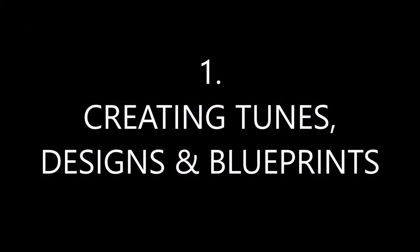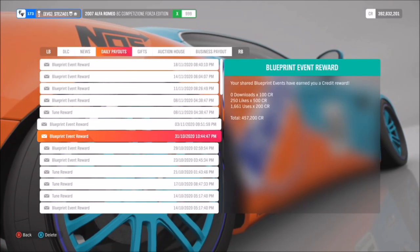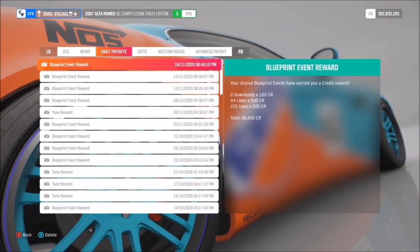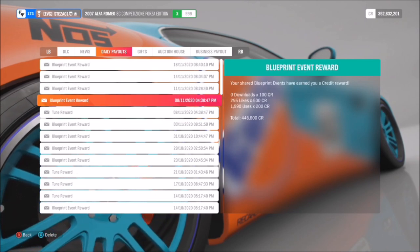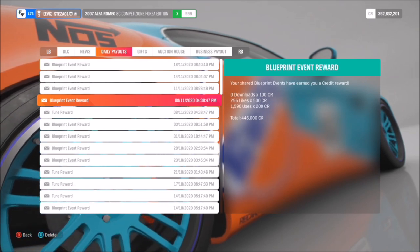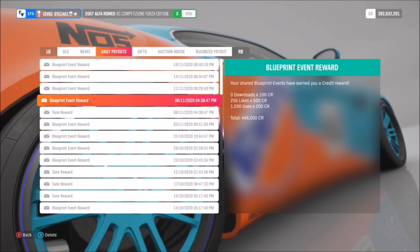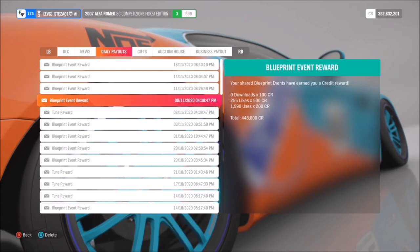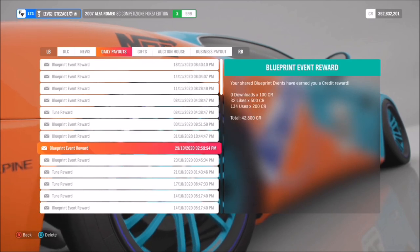The first method is creating tunes, designs, and blueprints. As you can see here, this is the inbox of daily payouts that I've earned. Sometimes I don't play for four or five days, which is why the number has amassed so much, but you can see some very high figures — almost touching half a million credits in a couple of days — just from people downloading my blueprint races, tunes, and designs.